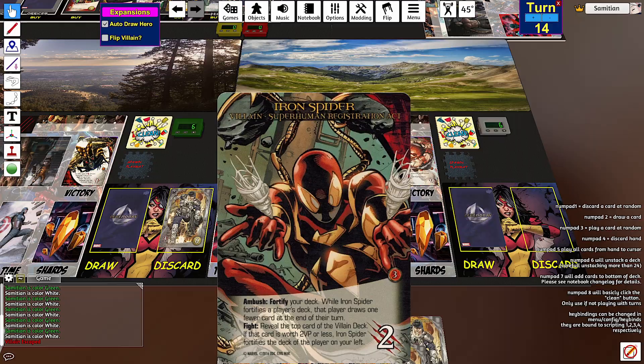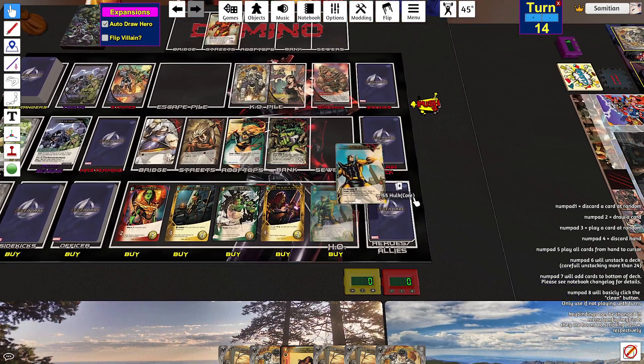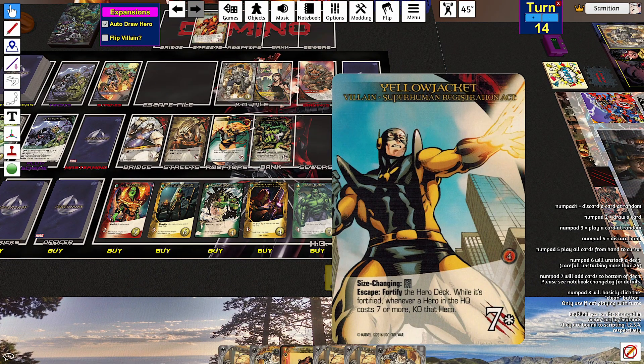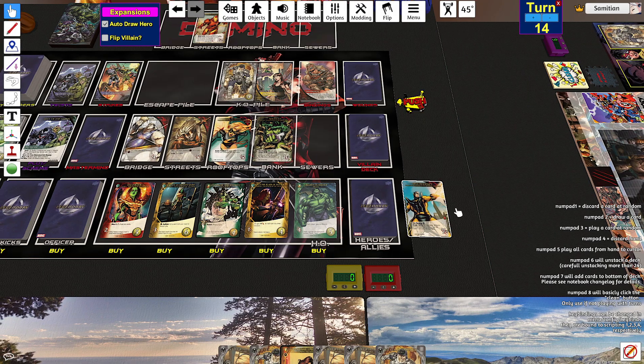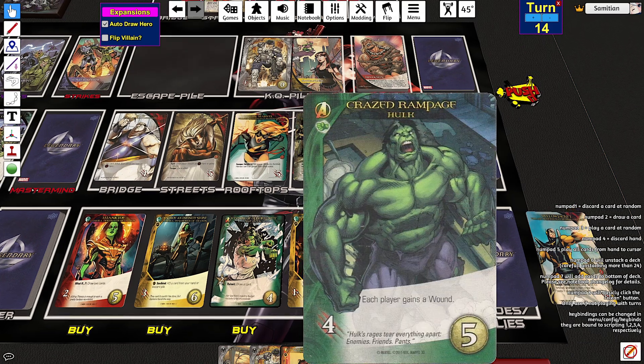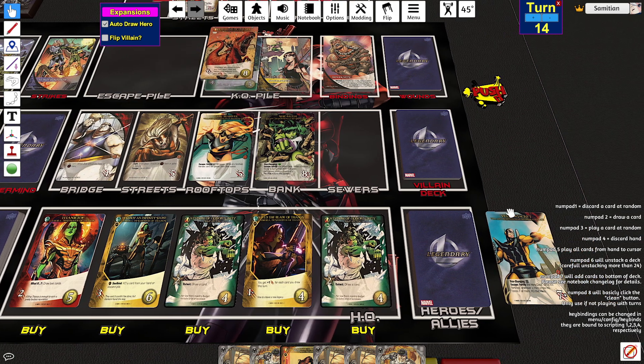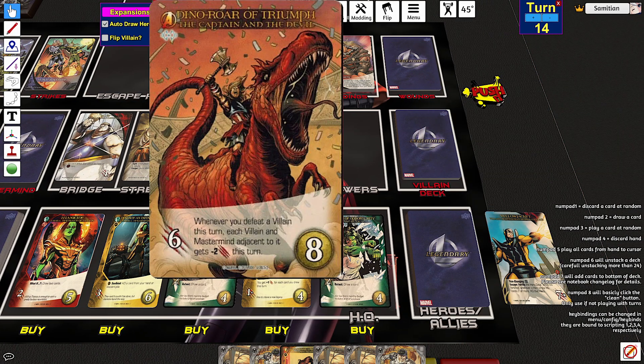Ambush — fortify your deck. While Iron Spider fortifies a player's deck, the player draws one fewer card at the end of the turn. Escape — fortify the hero deck. While it's fortified, whenever a hero in the HQ costs seven or more, KO that hero. I need to KO something from in here, so I'm going to KO this one since I can never take this card.